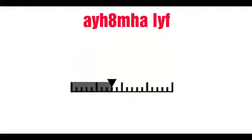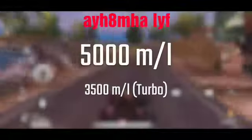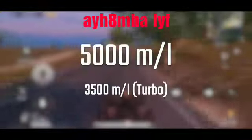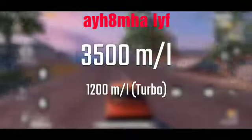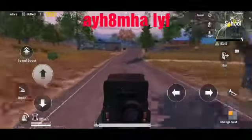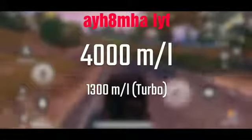This indicates the fuel capacity of vehicles — it is divided into 4 parts, meaning 4 liters of fuel. A buggy gives about 5,000 meters per liter in normal mode and 3,500 meters per liter in turbo mode. A car gives 3,500 meters per liter in normal mode and about 1,200 meters per liter in turbo mode. A jeep gives about 4,000 meters per liter in normal mode and about 1,300 meters per liter in turbo mode.